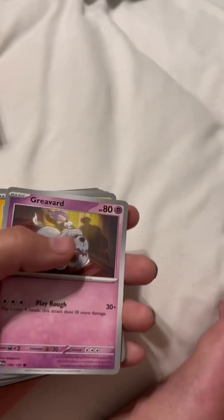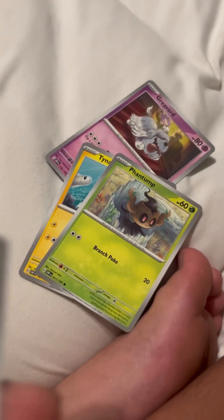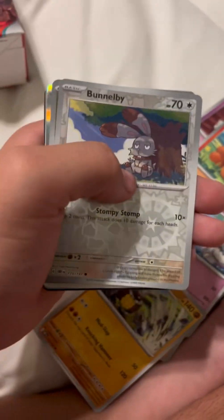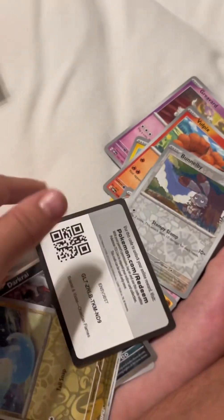I think this is the final pack before the special one - another Charizard. Let's open it. We got Greavard, Tinkatuff, Phantump, Phantump, Furfrou, Dugtrio, Palafin, Diggersby, and Dratini with a dark. Okay!